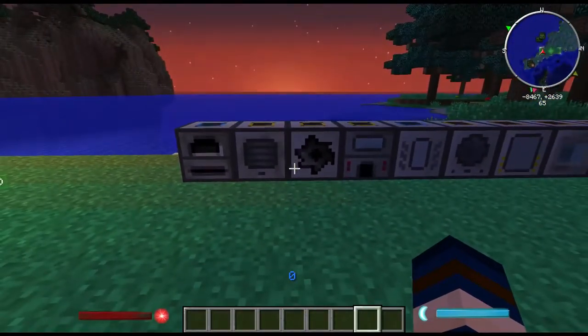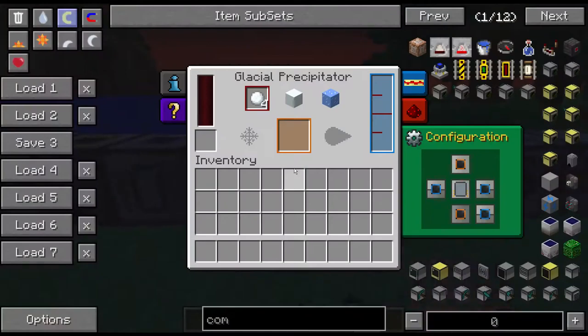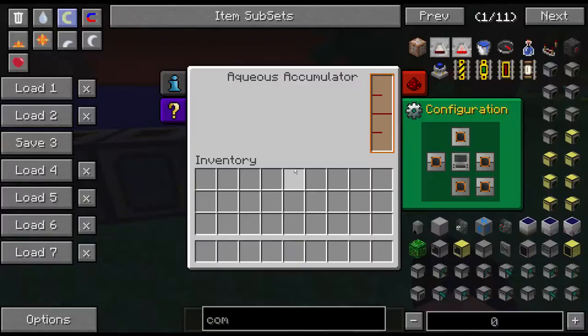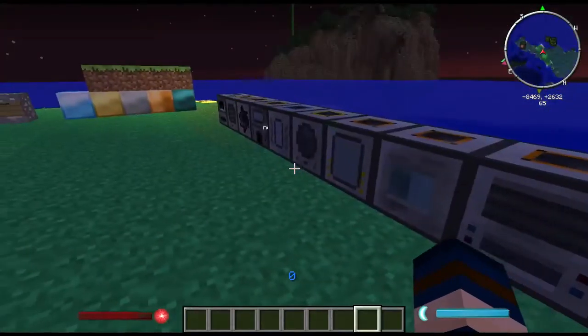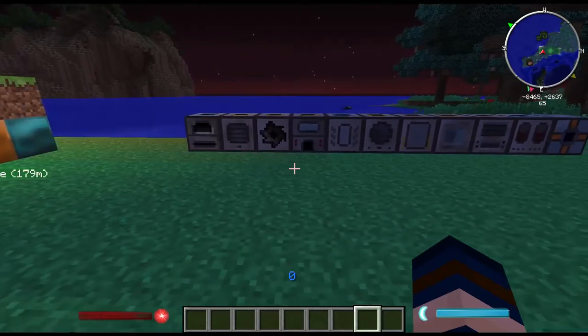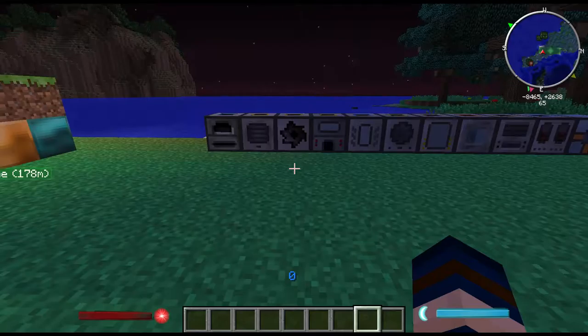How do you get power to these machines? Not all of them require power. The Glacial Precipitator requires power, the Igneous Extruder does not, the Aqueous Accumulator does not, the Energetic Infuser does, and the Autonomous Activator does not. The rest of the machines do require power.